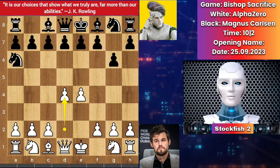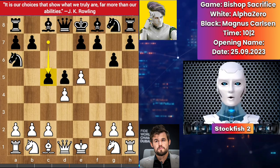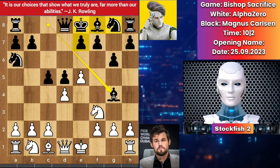AlphaZero played d4, we have d5, e5 by AlphaZero. Magnus strikes the center with c4, trying to get more space and open files. Knight comes to f3, we have bishop to g4.